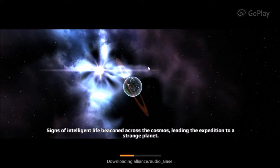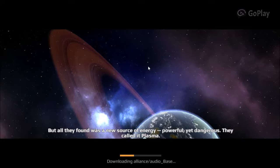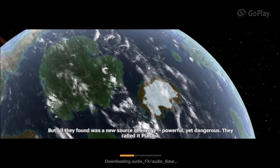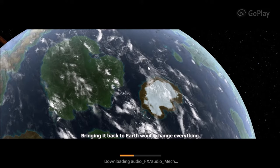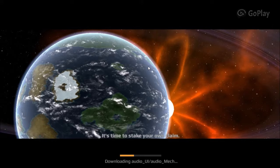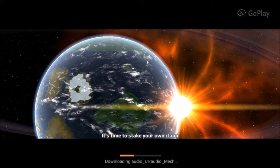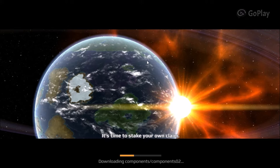It's loading up. Signs of intelligent life — a beacon across the cosmos leading an expedition to a strange planet. All they could find is a new source of energy, powerful yet dangerous. They called it plasma. Bringing it back to earth would change everything. Now war for control of the plasma is quickly spreading to this planet. It's time to stake your own claim. It's a bit fast — the storyline doesn't really explain what plasma is.